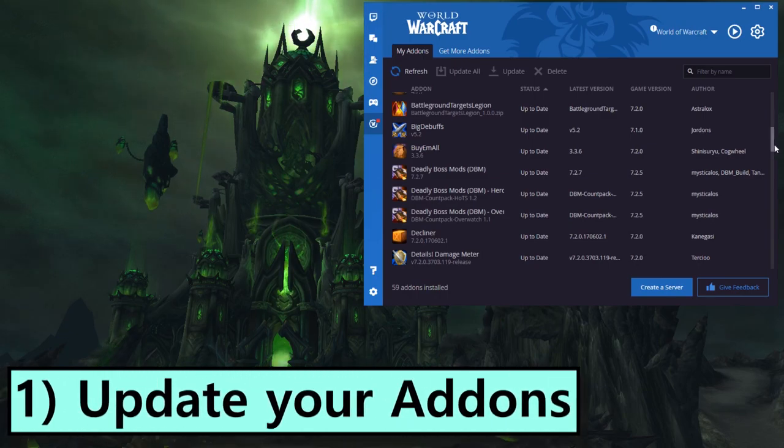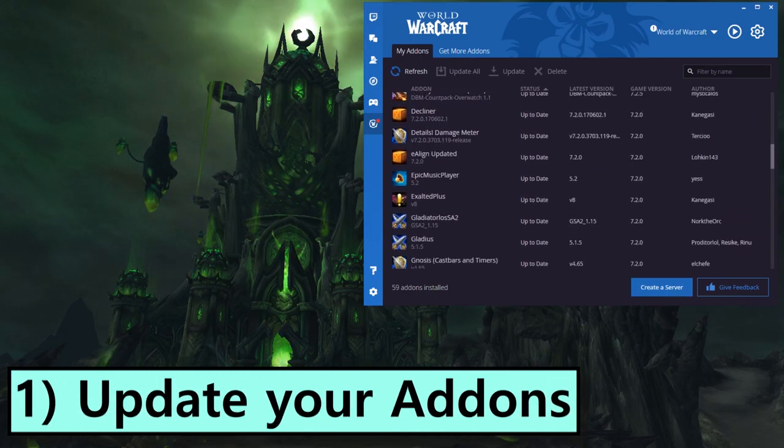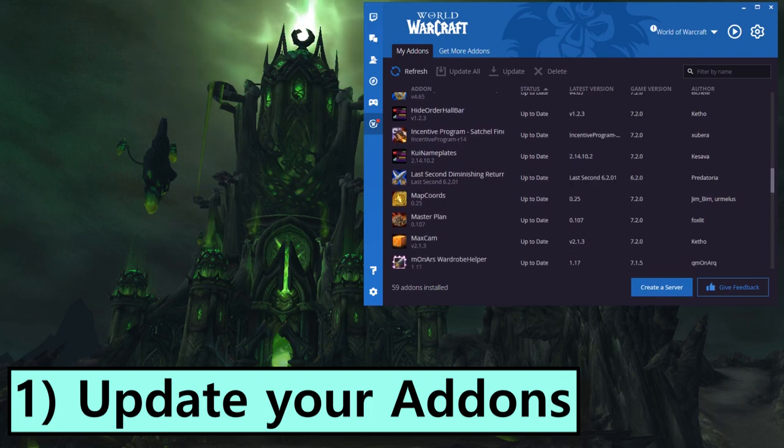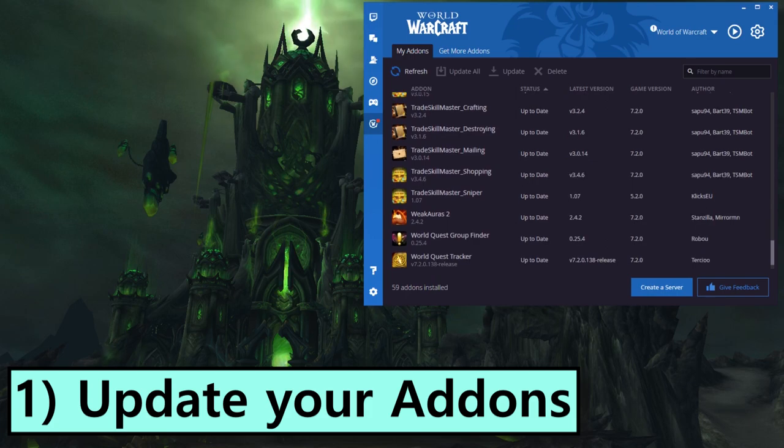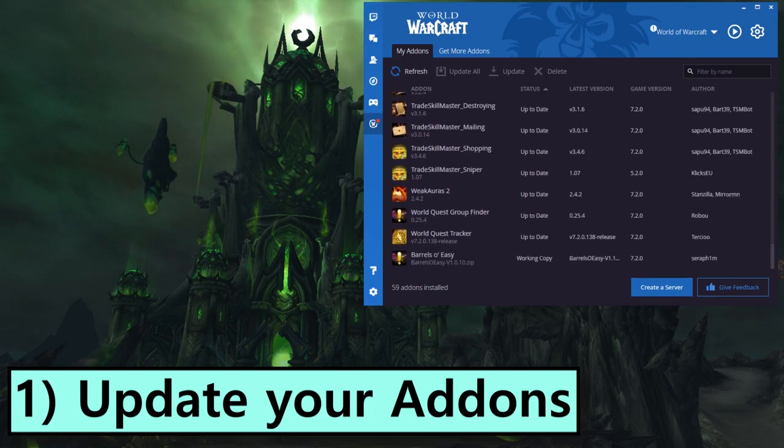1. Update your addons. This is the first thing to do on any patch day now and until the end of time. Thankfully, it's a lot easier than it used to be. The Twitch desktop app, which is the rebranded Curse client, can actually take care of your addon updates automatically.